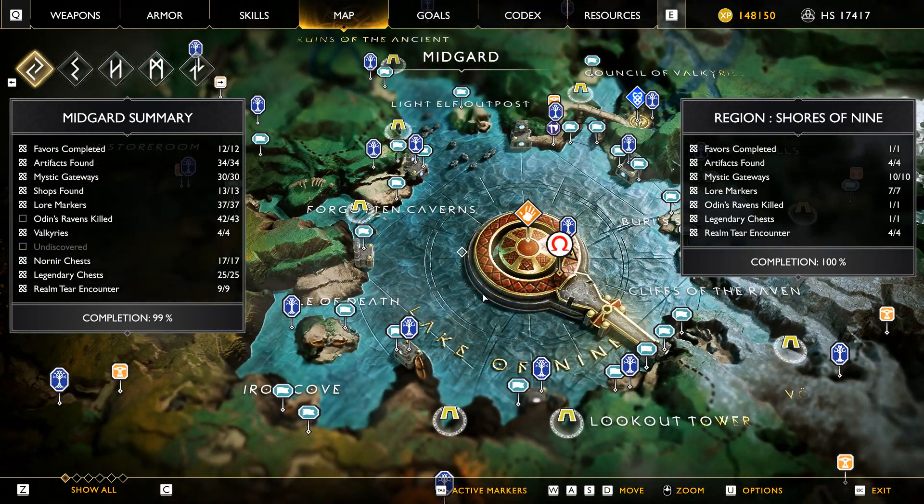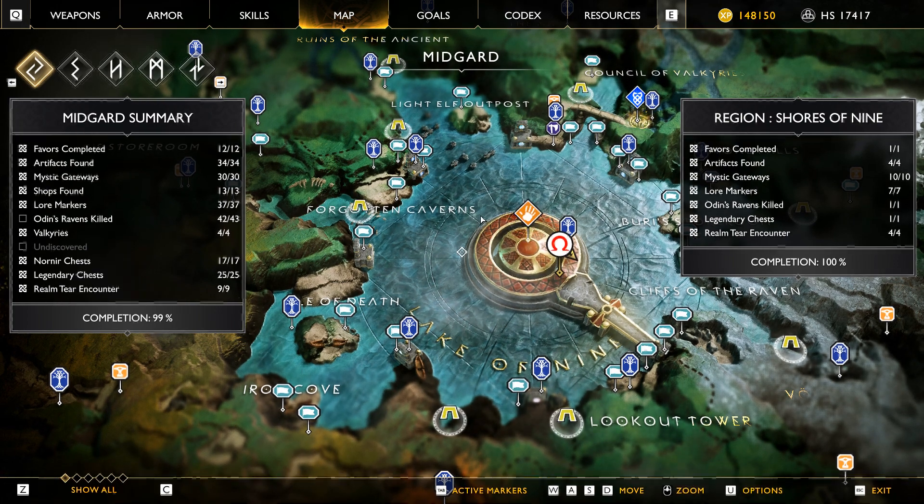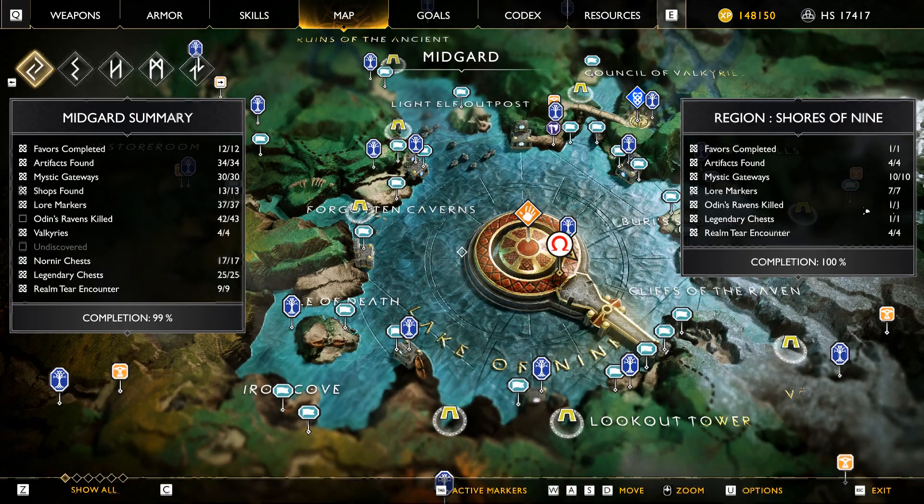If you open your map, you will check on the left that you have missed this many Ravens in Midgard. But if you check on the right, this gives you the count for a specific region.